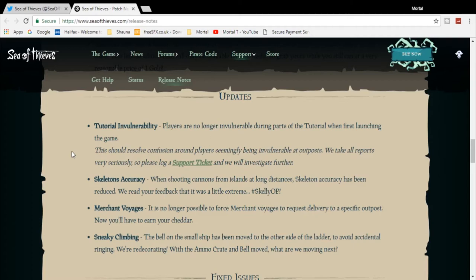Players are no longer invulnerable during parts of the tutorial when first launching the game. This should resolve confusion around players — I haven't really played the tutorial, so I don't really need it. Skeleton accuracy: when shooting cannons from an island at long distances, skeleton accuracy has been reduced. Thank God, because an island skeleton can shoot for like miles and still hit your ship, and it gets really annoying.